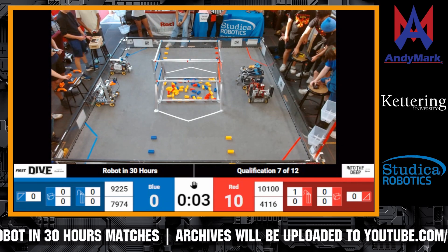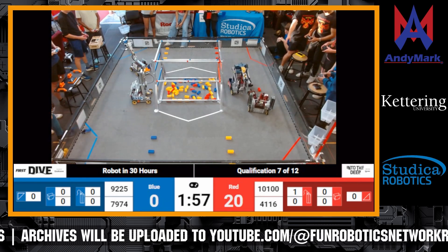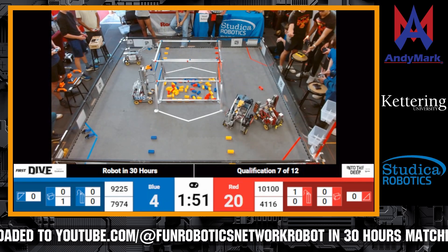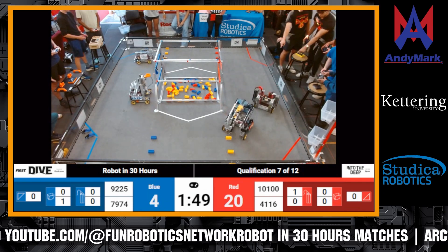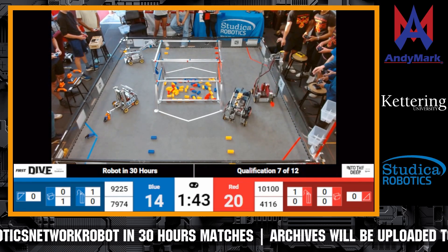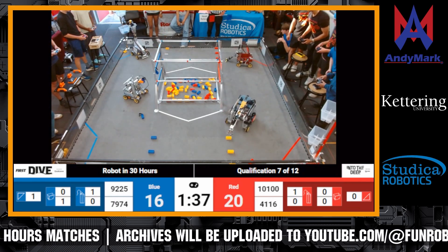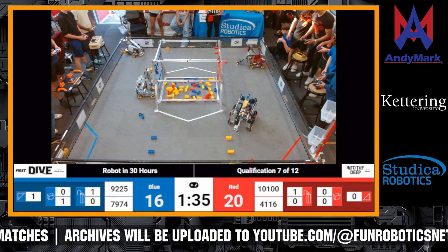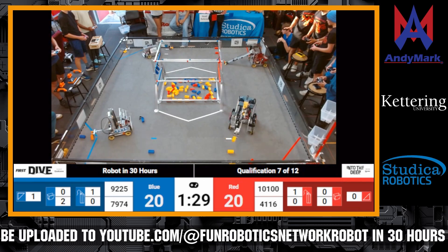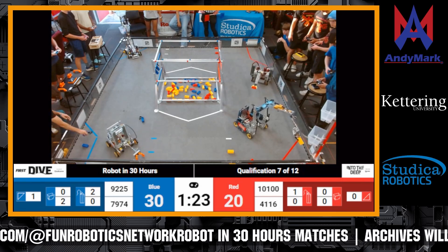In three, two, one, charge! We have Dynamite Social Club heading towards the net zone. We have Great Scott attempting to place a specimen on the high chamber. We have Volta trying to pick up a gold sample for the spike mark. We have Phoenix Force struggling — and they snag a sample! We have Great Scott picking up a specimen from the observation deck. Dynamite Social Club cycling samples into the low basket. We have Phoenix Force attempting to pick up a red sample from the spike mark. We have Great Scott picking up blue samples and placing them in the observation deck to get them into specimen.